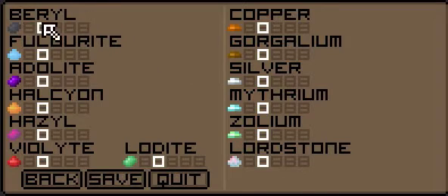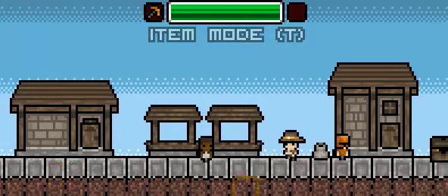So we've got beryl, which used to be coal, and a few others, and lordstone, which used to be diamond. These cannot be collected yet - well silver can, but nothing can be done with it.